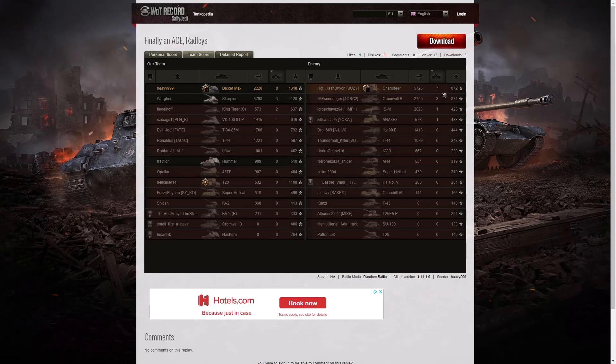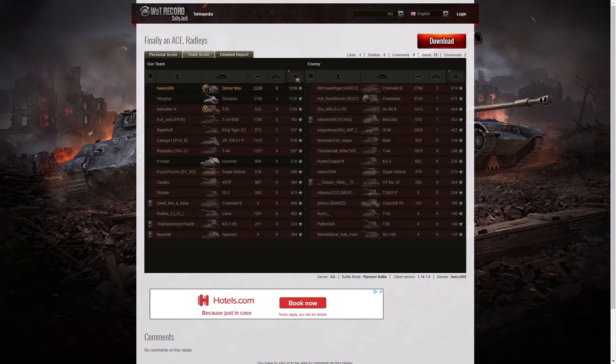He didn't get the one player he could have taken out to walk off with the Radleys. Three kills each went to the Scorpion and the Cromwell B. When it came to base XP, it was definitely Heavy999 with 1,318 XP; 1,120 went to the Scorpion; 1,108 went to the T20 who also picked up a patrol duty. These were the only three players who managed to get over 1,000 base XP, though the enemy Cromwell B and Charioteer were very close.